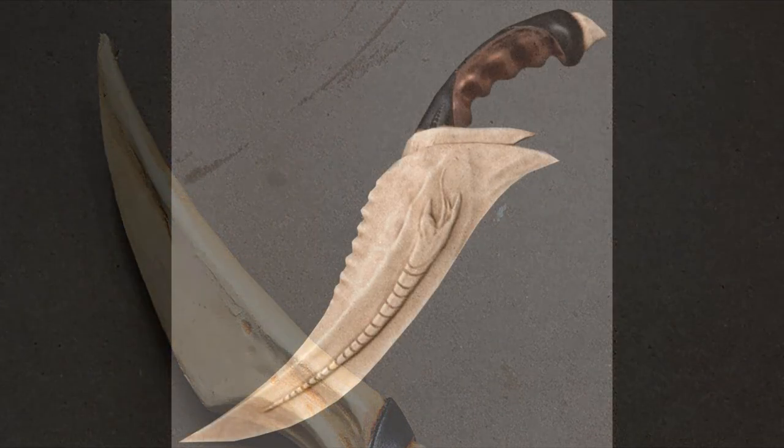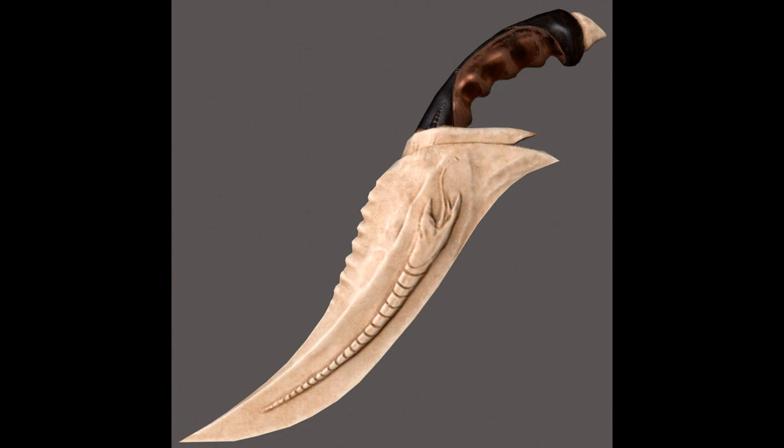The one exception to that custom was in the case of a Crysknife whose blade shattered during a battle. Fremen superstition held that in such a case, the person had somehow offended Shai Hulud, who then retaliated by withdrawing his might out of the tooth.